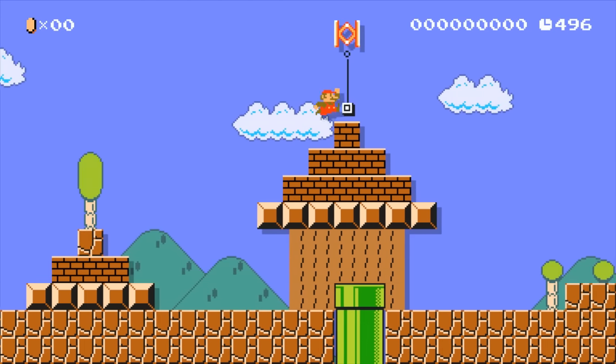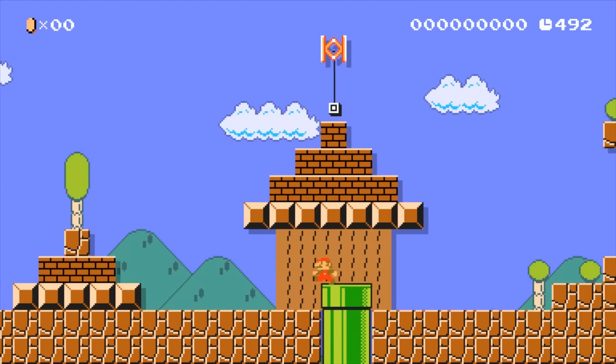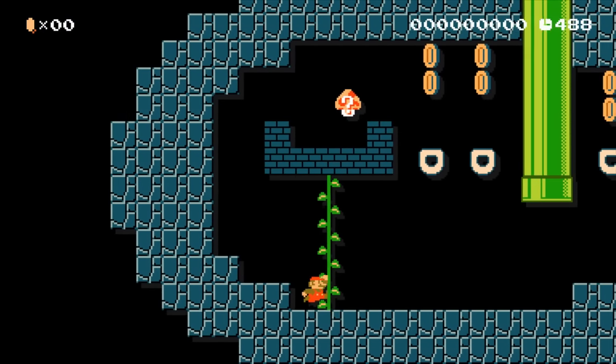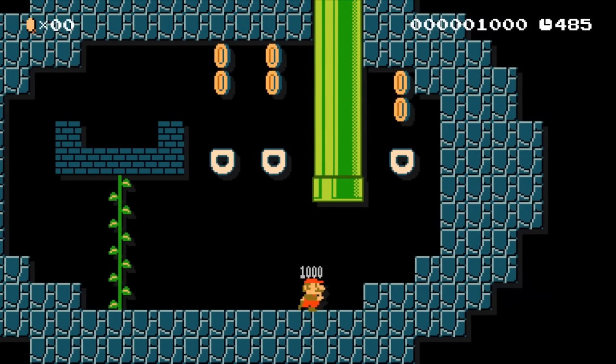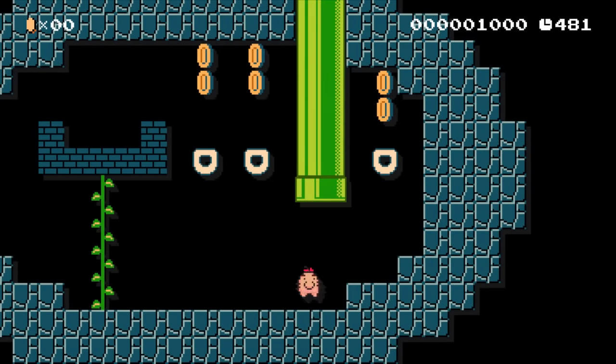So here we have a Mr. Saturn house — you can tell by the dome on top. And it even has like the Mr. Saturn antenna, or hair, which you'll see here in a second. You can see the little hair on top of his head. Let's get out of here.